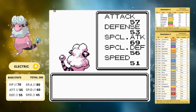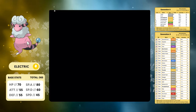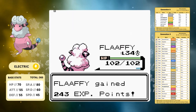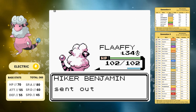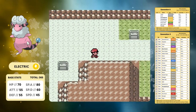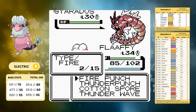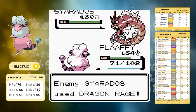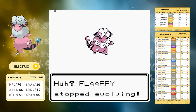We surf our way over to Mahogany Town with a few trainers on the way - I don't do well dodging them but we get more experience which we're going to need. Before the last gym we have to go to the Lake of Rage. We have to beat the Gyarados that is there because it's a different color and apparently in this universe we just beat down Pokemon that are discolored. We get a lucky Thunder Punch in - it actually could have beaten us if it got one more Dragon Rage in.